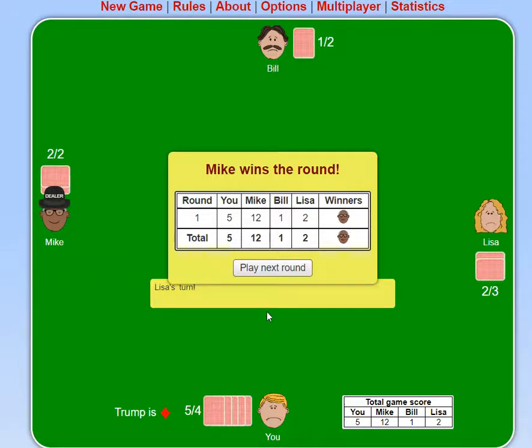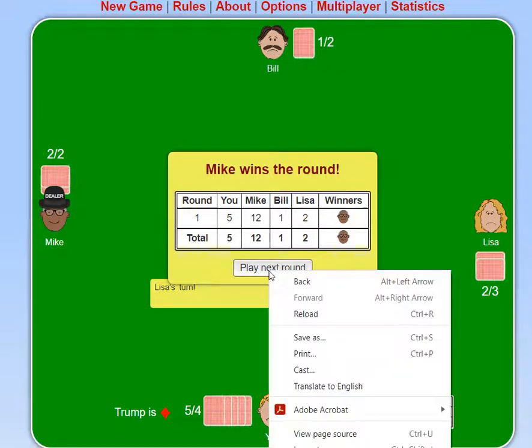Here's how the scoring goes. At the end of the round, if you get the number that you bid — like Mike did over here, he bid 2 and got 2 — he gets those 2 points plus 10 added onto it. I got 5 tricks so I got 5 points. Bill got 1 point. Lisa got 2 tricks so she gets 2 points. The real way to make a whole ton of points is by bidding and getting exactly what you bid. In some variations you get 0 if you go over. This version gives 1 point for every trick and then 10 points if you get exactly what you bid.